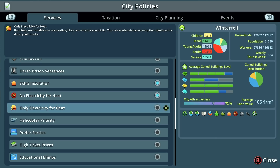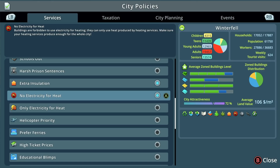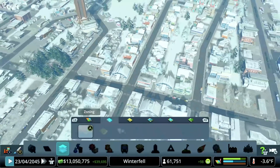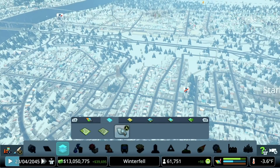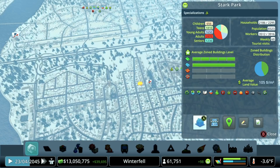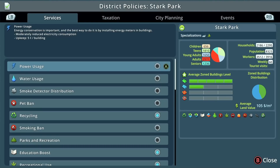Keep in mind you can apply these — especially no electricity or only electricity — on a district-specific level. If you go into your district tools or the inspector tool, you can interact with a particular district, go into policies, and you're only affecting policies for that district. It says right at the top 'district policies for Stark Park' — changes there only apply to buildings, businesses, and residents within that specific area.